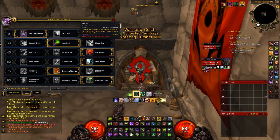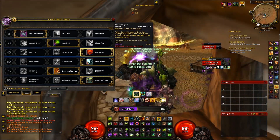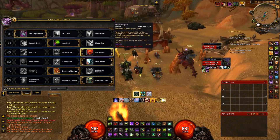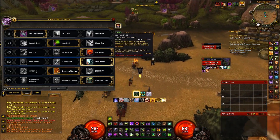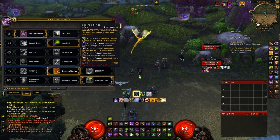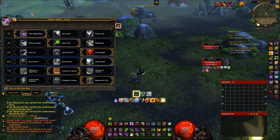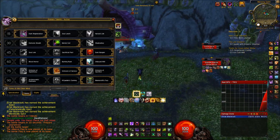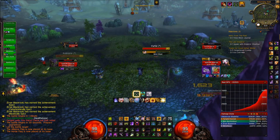Quickly going over my talents: Dark Regeneration is nice for healing; Howl of Terror is nice to have but you can switch it to Shadow Fury. I take Dark Bargain because if you're bursting in a group of eight people they'll start bursting you — the only way to survive is Dark Bargain. Unbound Will gets you out of CC since I don't have a trinket for that. Grimoire of Service is best for burst.